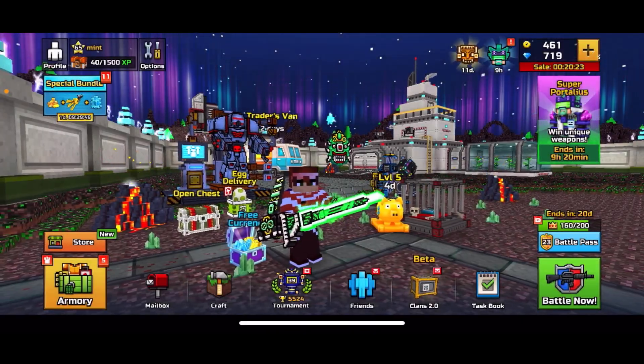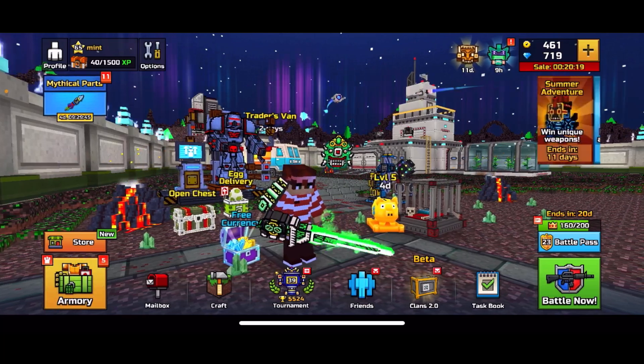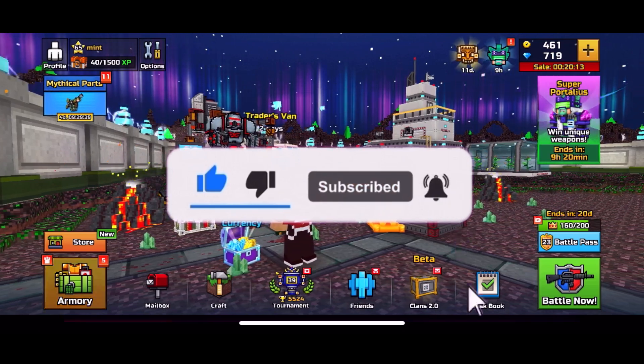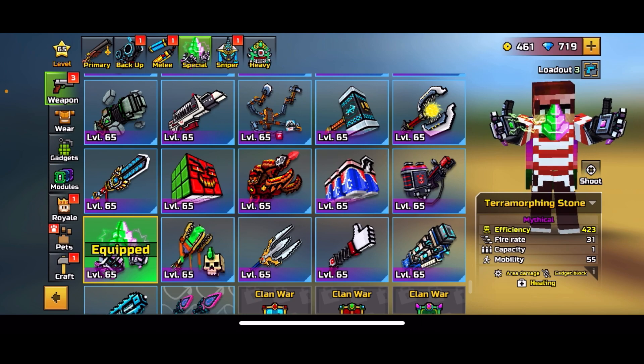Hey everybody, my name is Nolan and welcome back to another Pixel Gun 3D weapon review video. There's only nine hours left in this super Protaglia set, so this video is going to be shorter. I'm going to review the Terra Morphing Stone because it's a really cool weapon that I spent a lot of gems on. I have pretty much nothing bad to say about this weapon except that it is a bit slow, but it almost always one-shots.